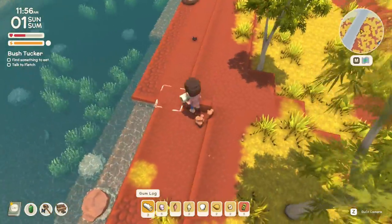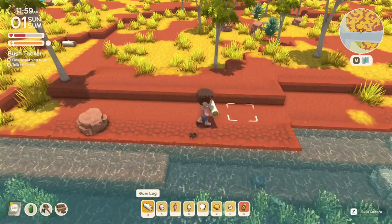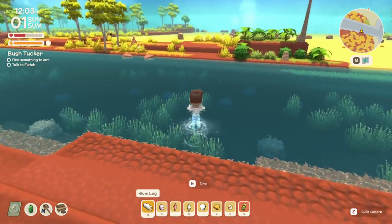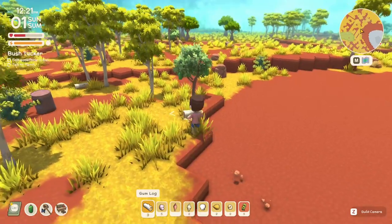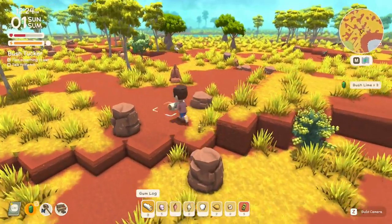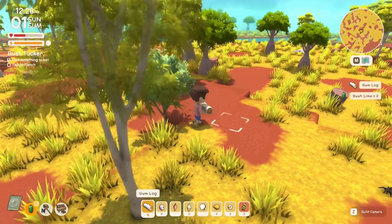The spider seems scared of me and went through the water. Spiders aren't too bad, but you can probably catch them later with a net. I found a fruit tree right here — I think these are bush limes. I've got three. While I'm away from home I'll grab a little bit more.